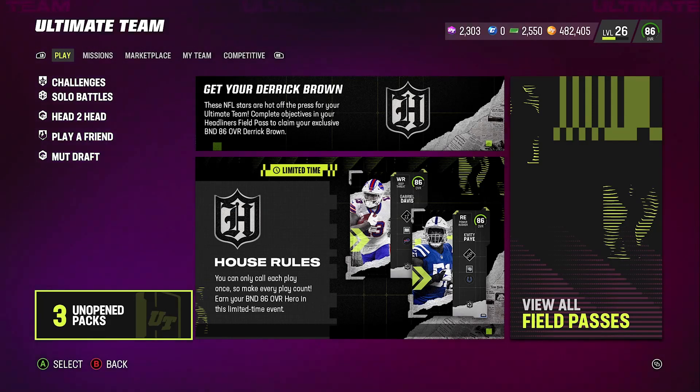What's up, fellow Madden soldiers. What I'm going to be doing right now is showing you guys what you get for winning 20 games in House Rules. If you guys don't know yet, you're going to get an 86 overall Headliners Hero. It doesn't say fantasy pack, but just to confirm it for you guys, I saved the pack and I'm going to open it so you can see with your own eyes.